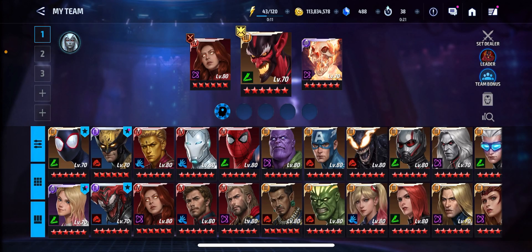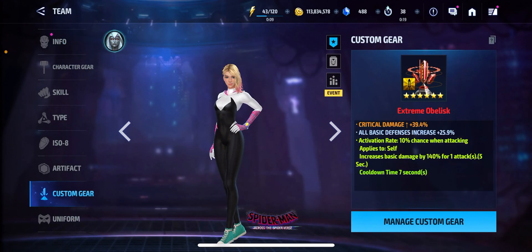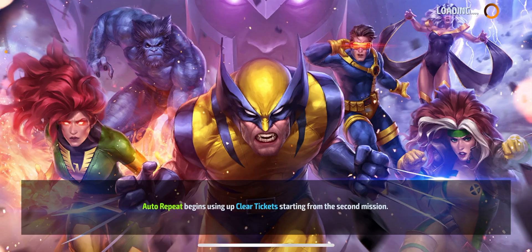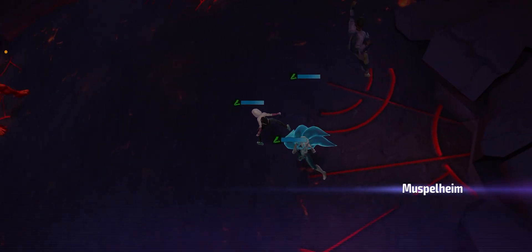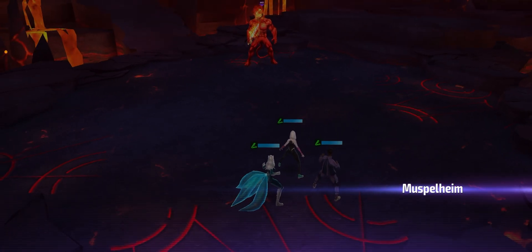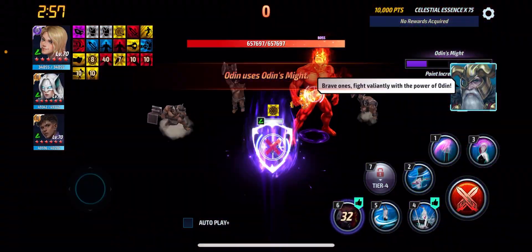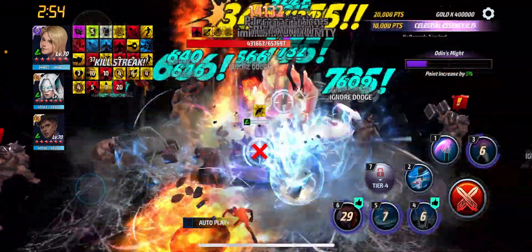We have the same build on her that we had in our last video where we did the level 70 review with a 140 proc obelisk. And nothing else has changed. She obviously would thrive in this more if she had a CTP of Rage, but unfortunately I do not have any CTPs of Rage sitting around to test that out. So we're just going to go in here blind with the 140 proc obelisk.